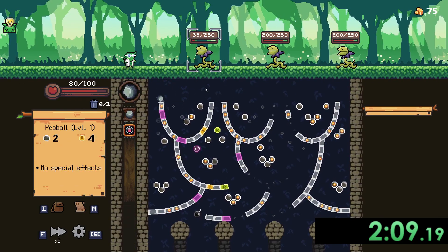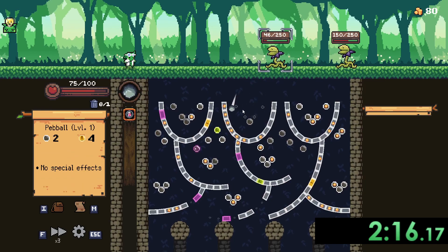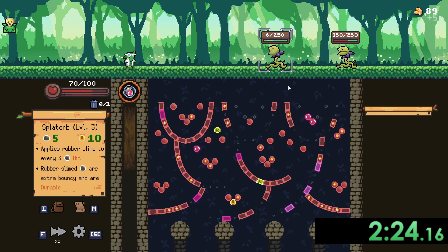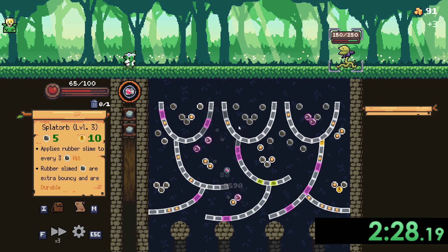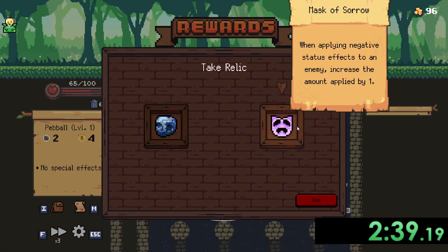If we hit that crit there, we would have been in a much better position. But that bomb is great — not great damage-wise there, but we'll hit... shoot, 46. Robbed, robbed — that wasn't 155. But this will be enough. I know we lost a little bit of time there on that fight, but it is what it is.